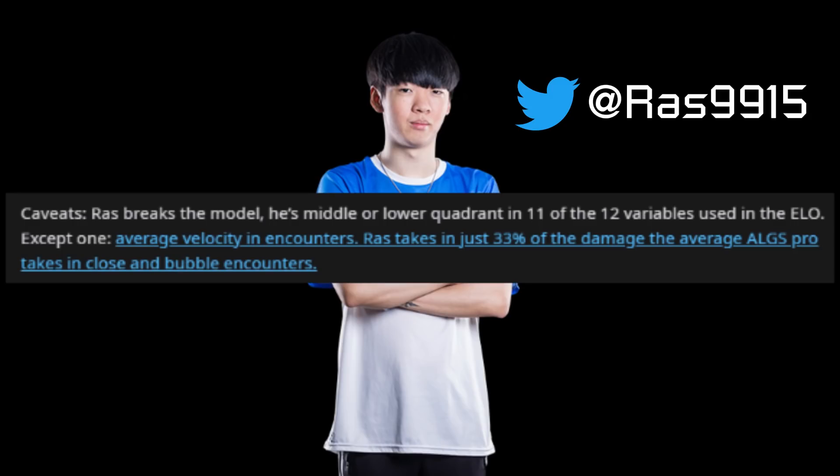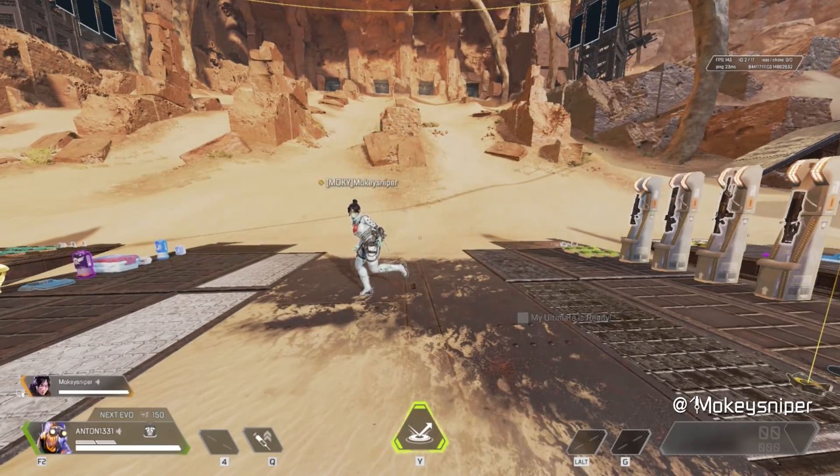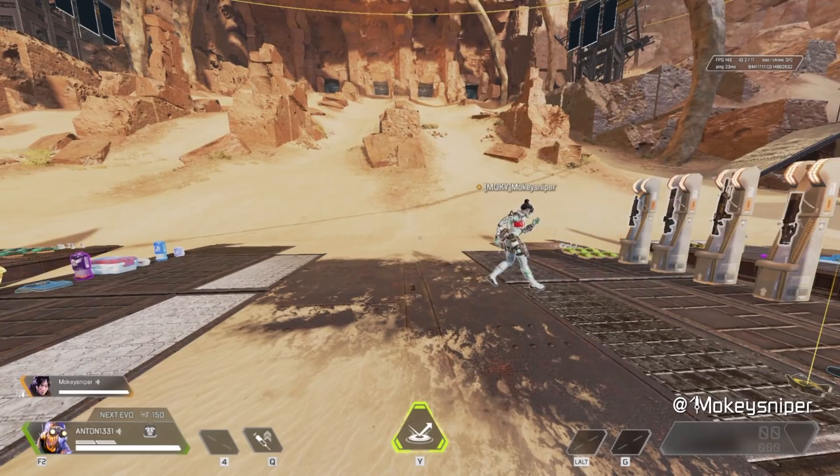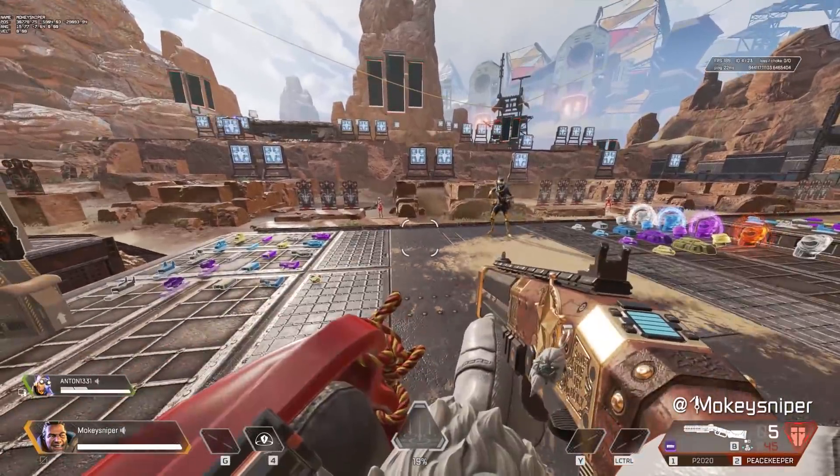One of their findings was that Raz, a Korean Apex pro, takes 67% less damage than the average ALGS pro in close range and bubble fights — 67% less damage. Raz is known for this exact WASD momentum shift, and it's incredible to me that it reflects that much in actual data.